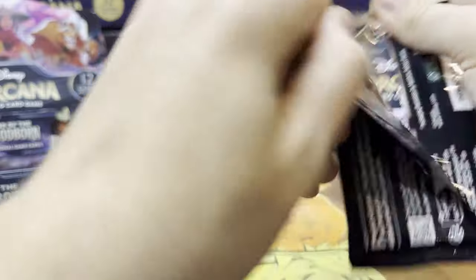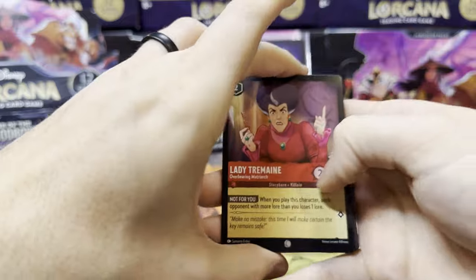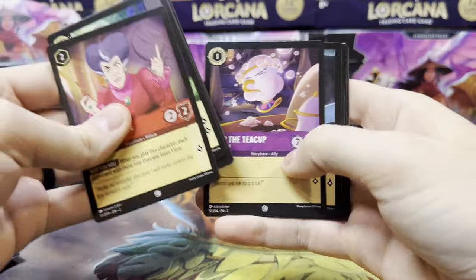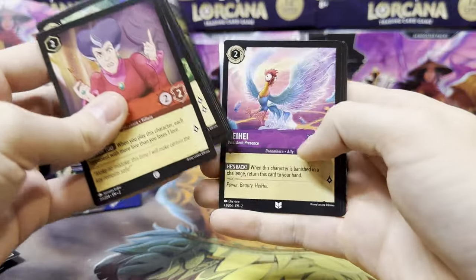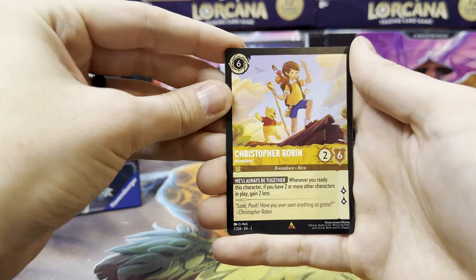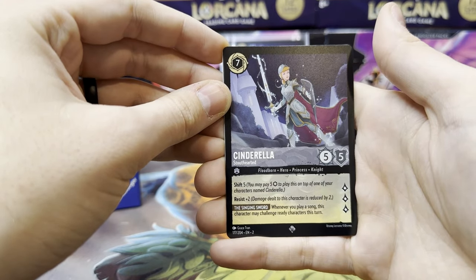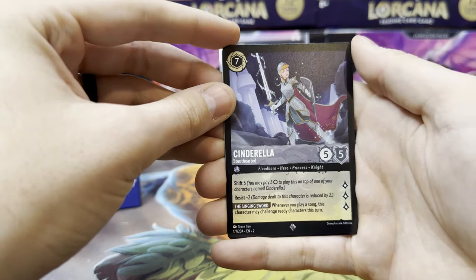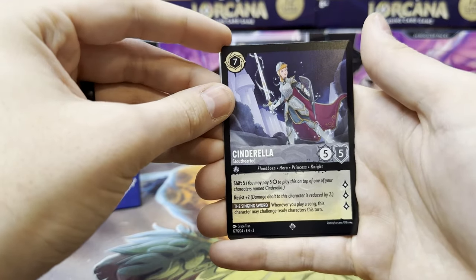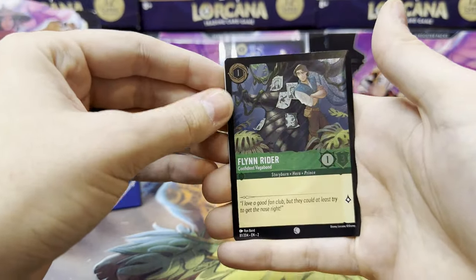We'll build the binder and do a little montage flip-through to see how far you get with one booster box. We're going to get a lot of the base cards but not too many of the foils for sure. Christopher Robin is our first rare, a super rare Cinderella — I don't know value-wise if it is, but at first glance that looks to be a pretty playable card. And then we have a Flynn Rider as our foil.